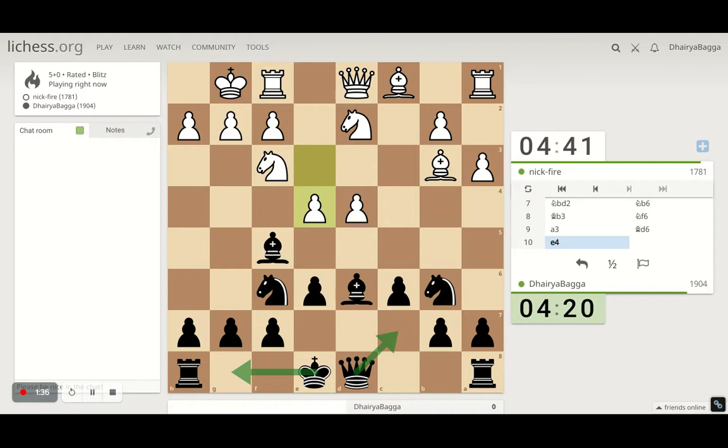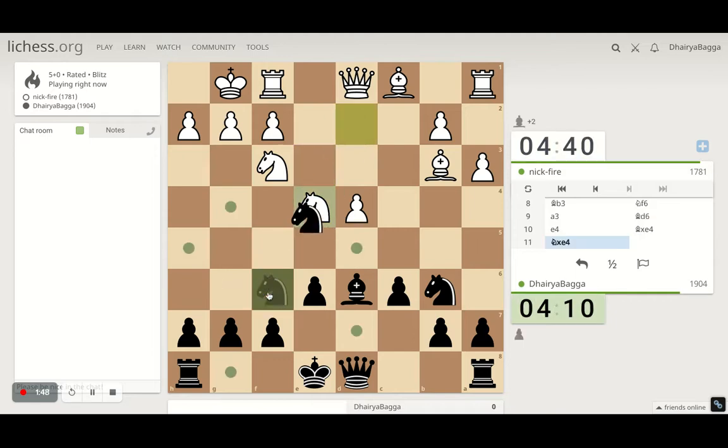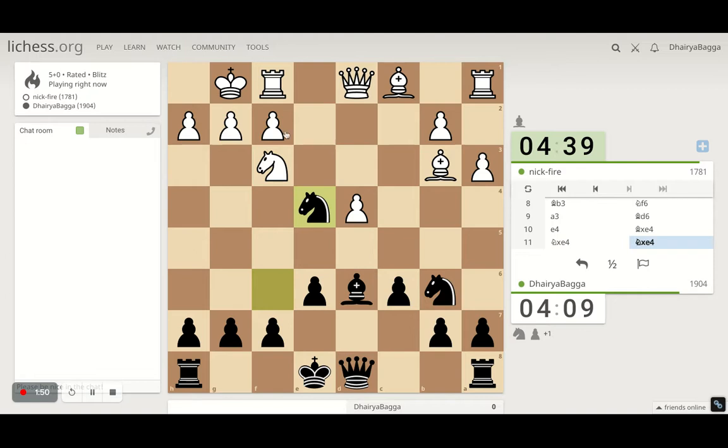Castling happens. He's trying to force the issue, so we have to take now. I need to decide what to take with — he will lose a pawn after I take. I can take with the bishop or the knight. I would like to keep my knight in the game, so I'm attacking and I take. Probably the rook comes here.